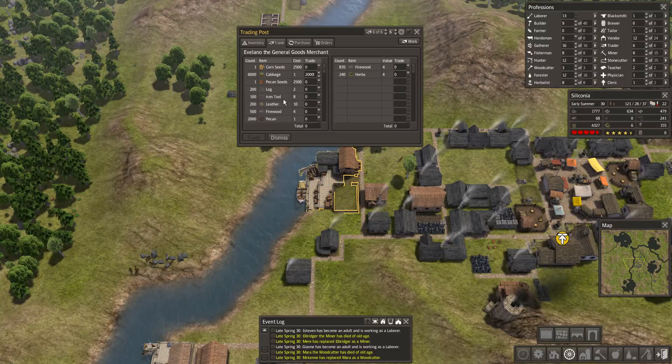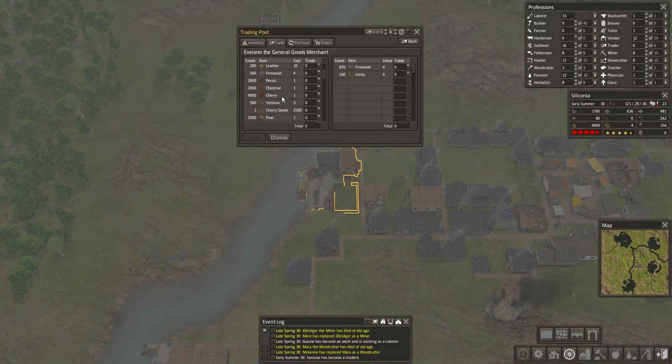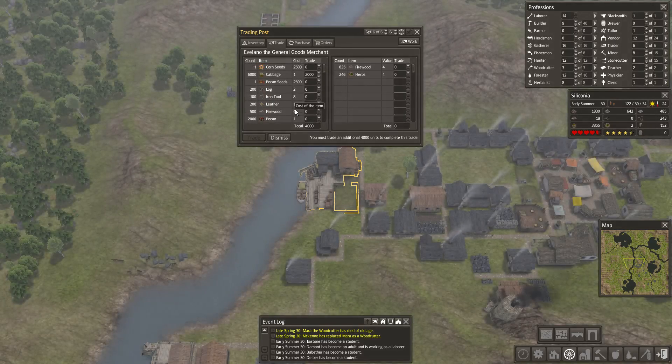We've got tons of logs. We don't need iron tools. I'm not going to buy leather. Let's get some cherry — maybe 1,000 cherry. 1,000 pear. Maybe that will do. 2,000 cabbages.